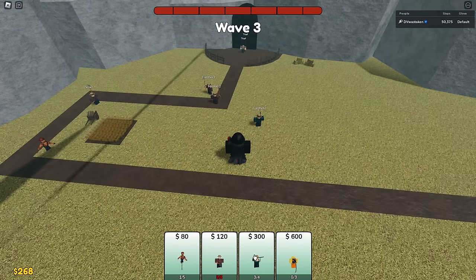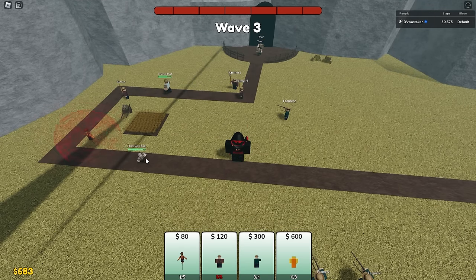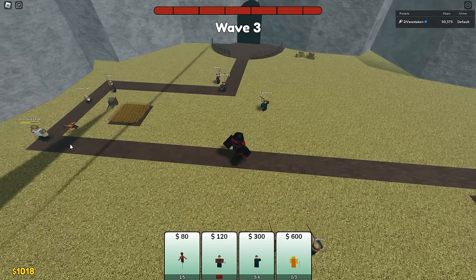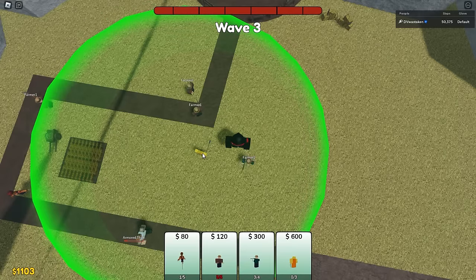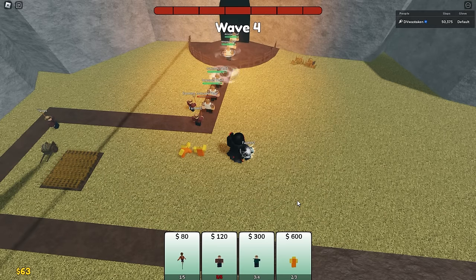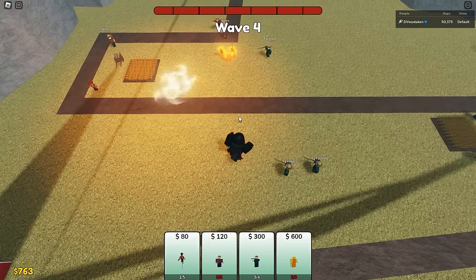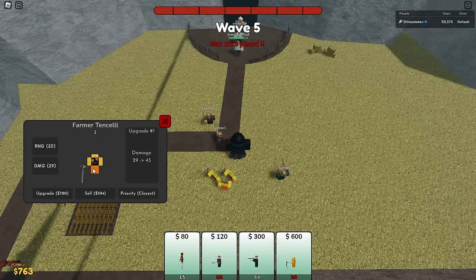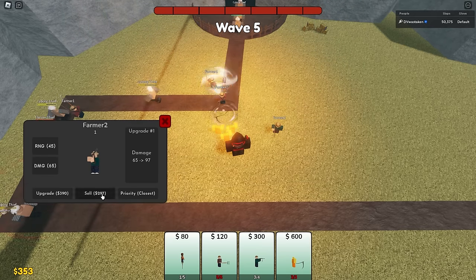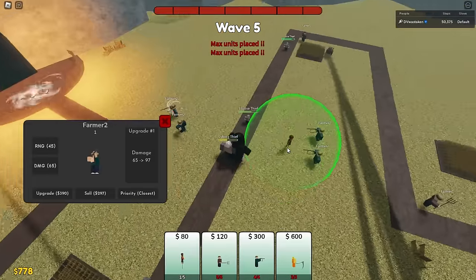Let's save 600 for the scythe guy since we got enough units out to keep us safe. These little elusive thieves are fast — not as fast as my sniper bullets though. Let's add one of these boomerang guys and put two of them down, see how good they are. Max units placed, so we have to upgrade these. Let's upgrade our snipers and keep adding until we hit the limit.